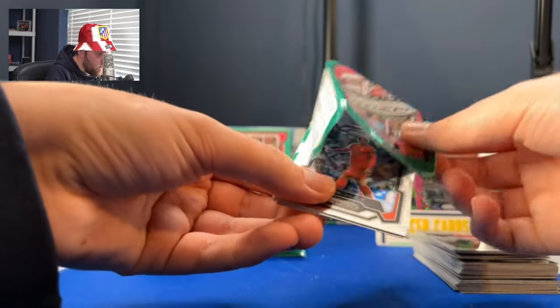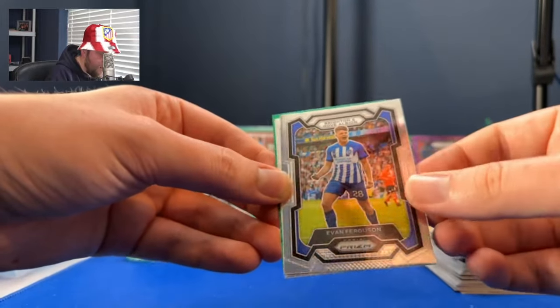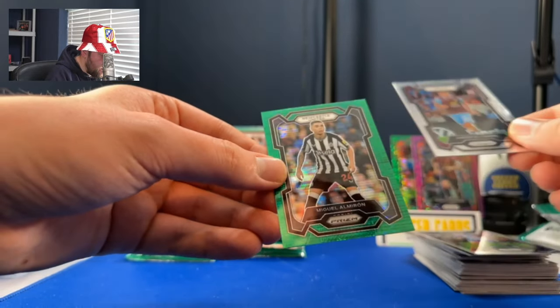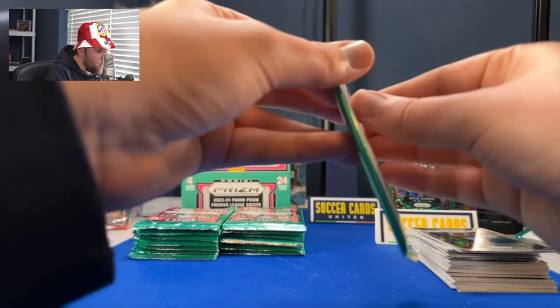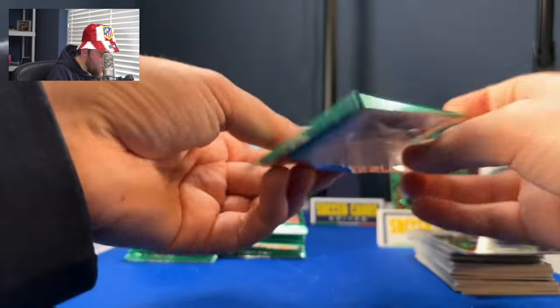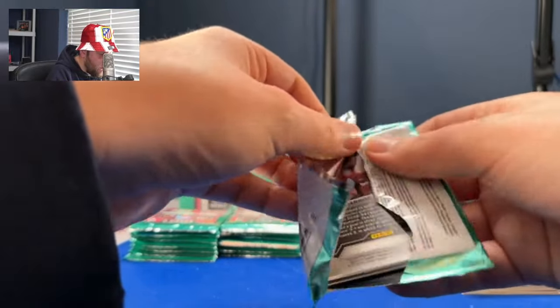I feel something in here, folks. Oh yeah — green Pulsar! Virgil van Dijk, Evan Ferguson, Aldecarel and Miggy Almiron. Green Pulsar! That's our second green Pulsar. So with 24 packs, we'll see how many green Pulsars we get, how many purple Pulsars, and how many golds numbered to 10 we get. I'm sure we'll get loads of them.